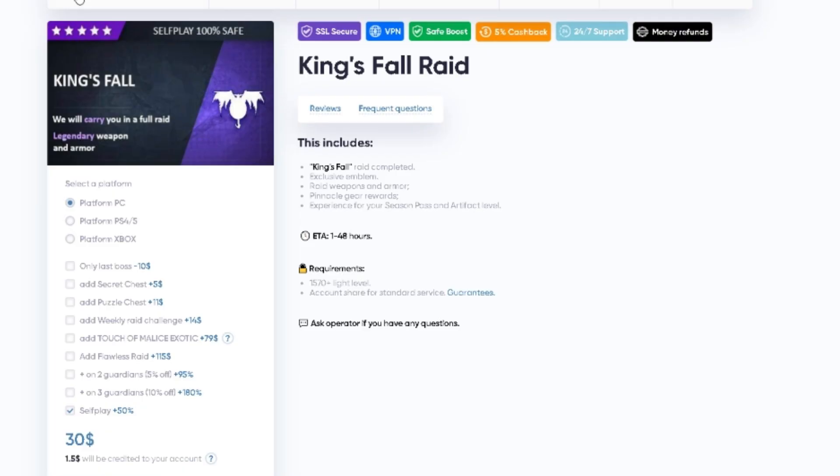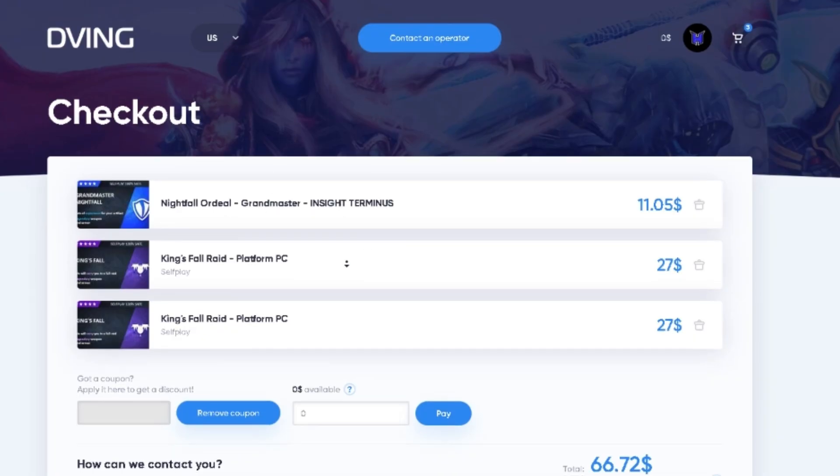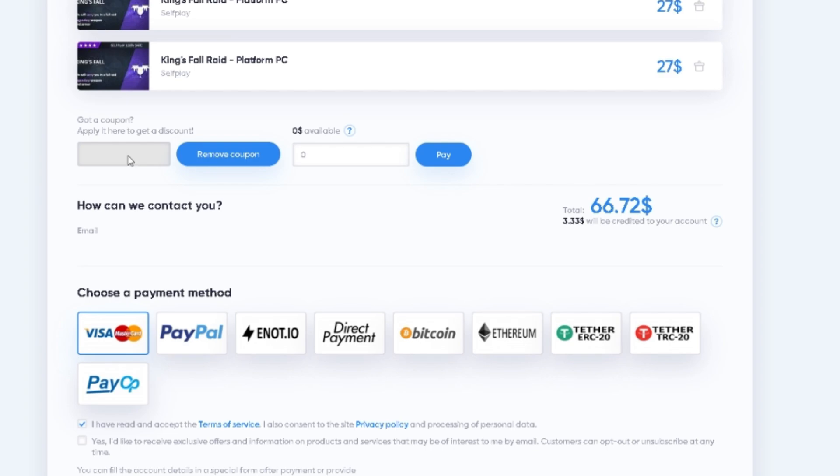When you select something that you like, choose your platform — for example, if you play on PC, select PC. From here, go all the way down and then click self-play. After you're satisfied with what you're going to purchase, add to cart and then click purchase. After finding out what you're going to purchase, go to your coupons and type code HECTIC for a 15% discount on all products. Then type your email so that they can contact you, choose a payment method, and checkout.